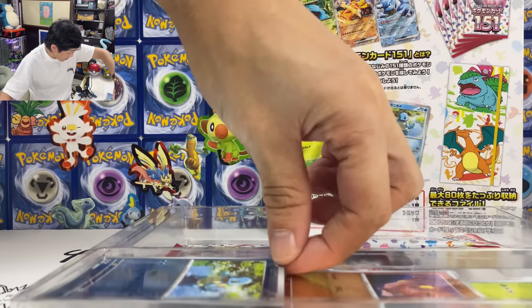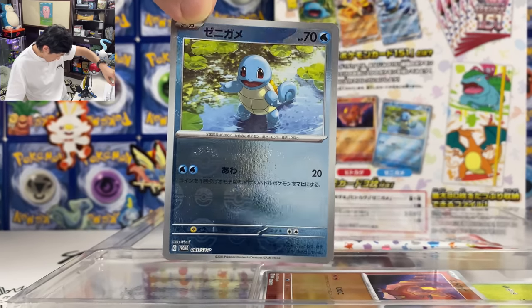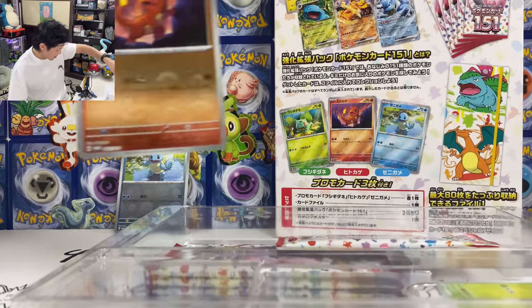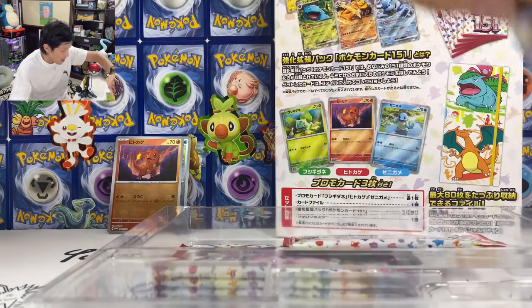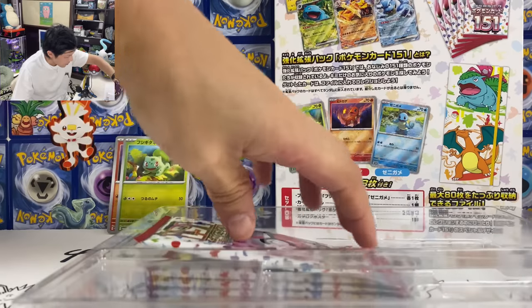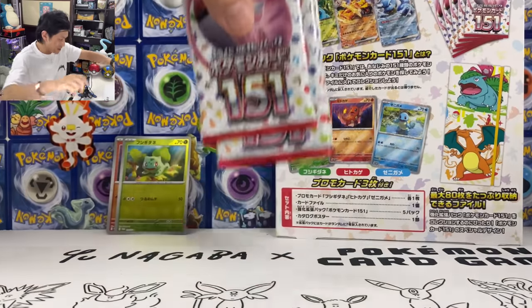And of course we have — this is Squirtle, the mirror Pokeball version. Let's put these at the back. We got Charmander. I'll leave all these. After the video we got Bulbasaur. And with the five packs, let's open this and see how the pull rates are.